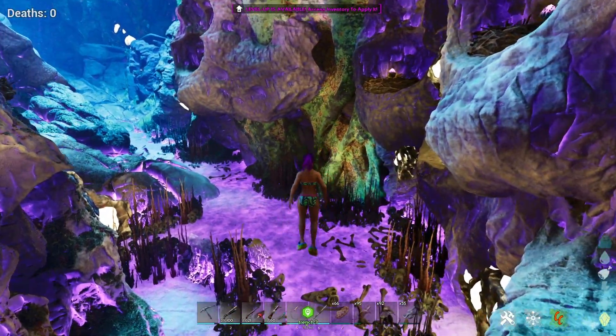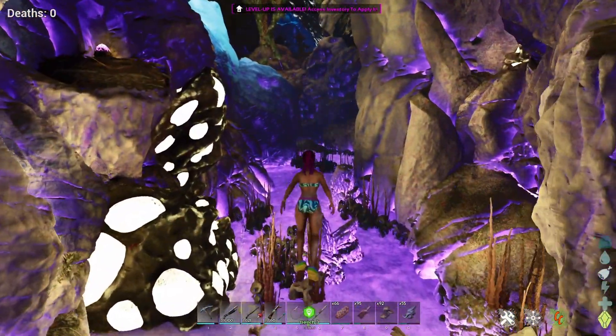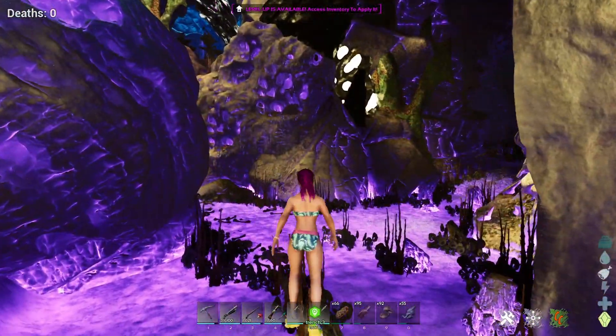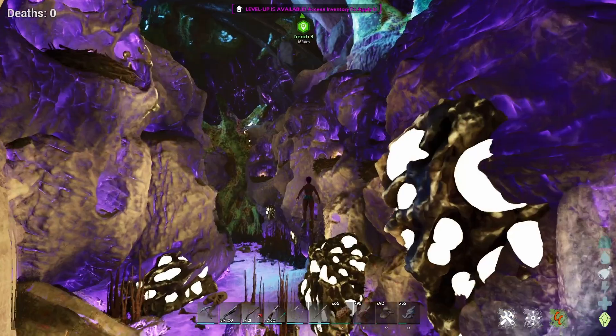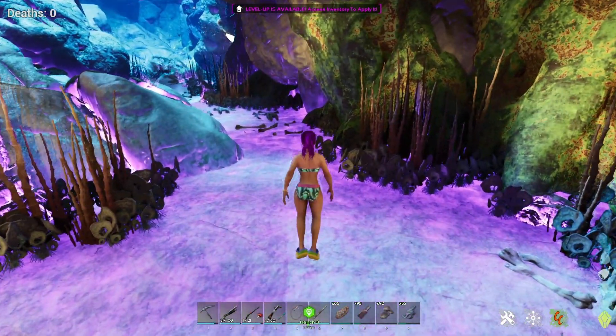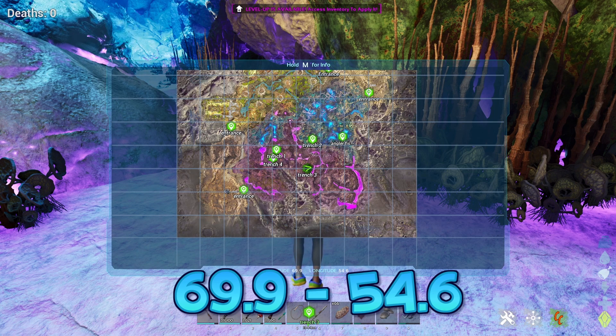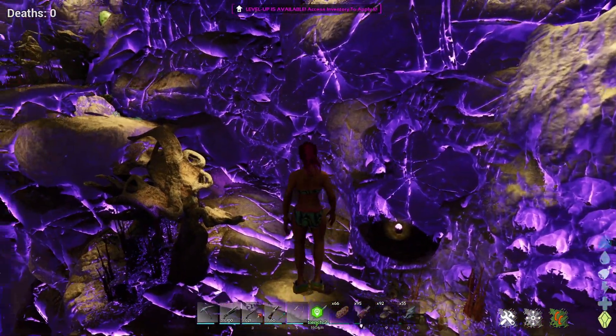Here we are in another area with scary bones and all the fun stuff. This one is a nice little trench that you can go through — and by nice I mean you can walk through it, but it doesn't mean it's not dangerous. My coordinates for this location are 69.9, 54.6.